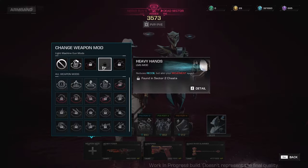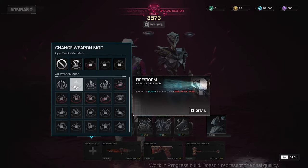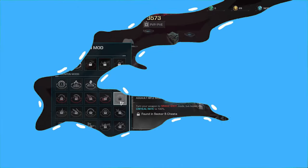I can unlock the other mods by increasing my power level or meeting some other conditions. For the Heavy Hands mod, I can find it in Sector 2 chest. And for the Missile Launcher, I can unlock it by eliminating packed nanos a thousand times. You'll see all the different weapon mods and how you'll be able to unlock them. Make sure to choose the weapon mod that fits your playstyle.